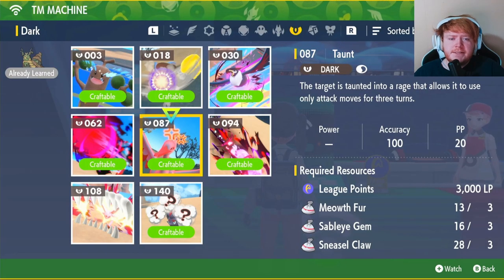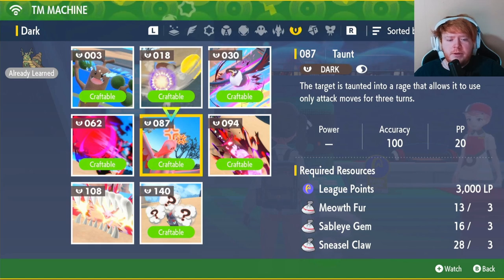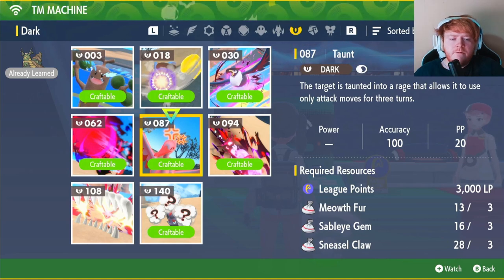Next up is TM 87 Taunt. To get Taunt we're going to need 3,000 LP, three Meowfur, three Sableye Gems, and three Sneasel Claws. Let's go get them right now.